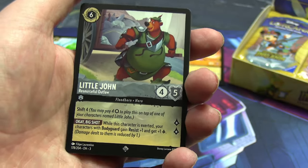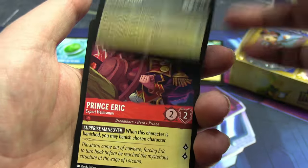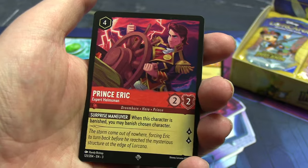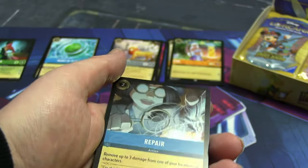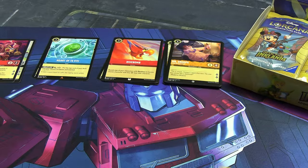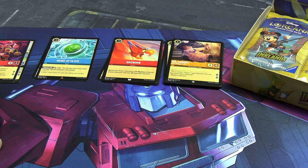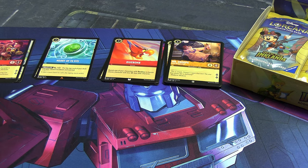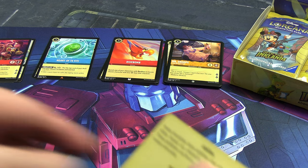Our uncommons: Wildcat from that one show, Queen of Hearts, and Iago doing a dive bomb. Then a rare or super rare: it's Little John from Robin Hood, very nice. Same rarity: Prince Eric from The Little Mermaid I think. Our foil is a common holographic. Looking at the rarities, I think it goes common, uncommon, rare — though there's definitely a gold version too because I had one in a previous pack.